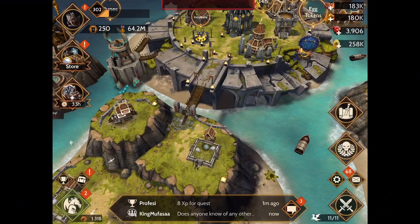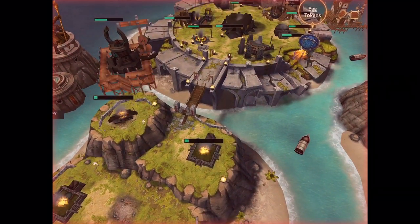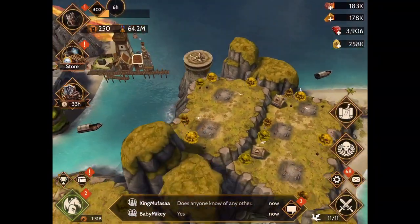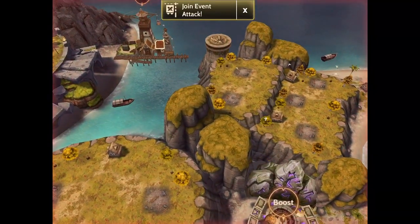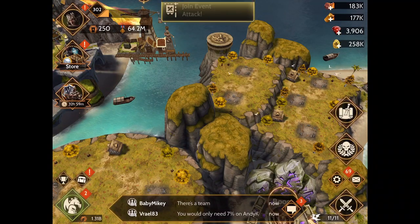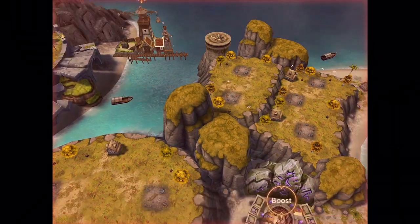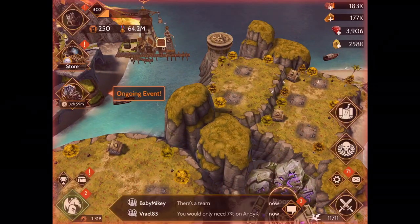I'm gonna show you guys how to dodge a rage drain. Rage drains are some of the most annoying things if you don't know how to dodge them, because they drain all your rage, and if you're using a hunter it's gonna die. A hunter without rage is like a fish out of water — it dies pretty quickly if it's not OP relative to the base that you're attacking.